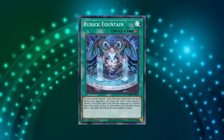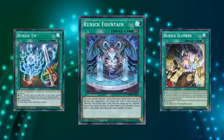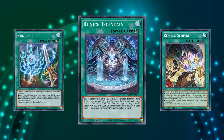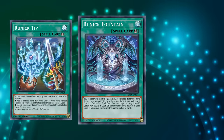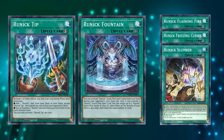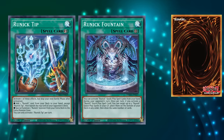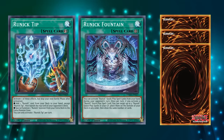Runic Fountain is currently the deck's only field spell, and allows you to activate Runic Quick Play spells from your hand during your opponent's turn. Its second effect is the one that gives Runics its main payoff — on a soft once per turn, after you've activated a Runic Quick Play spell, you can target up to three Runic Quick Play spells in your graveyard, put them on the bottom of your deck in any order, and then draw cards equal to the number of cards you put back. Fountain is the reason to play Runic. Its draw effect is absurd.